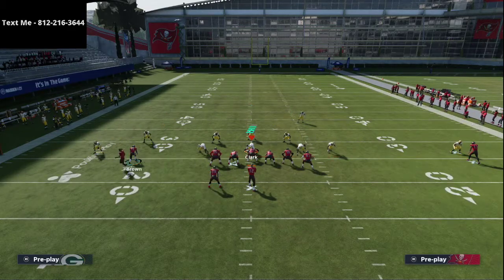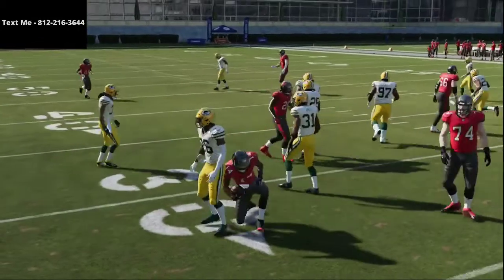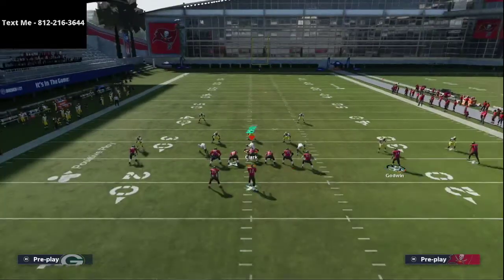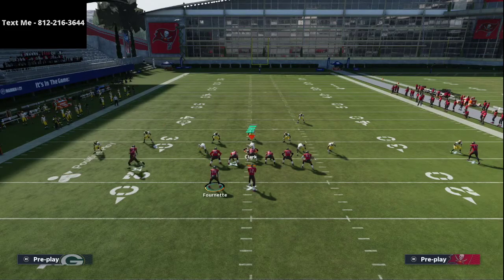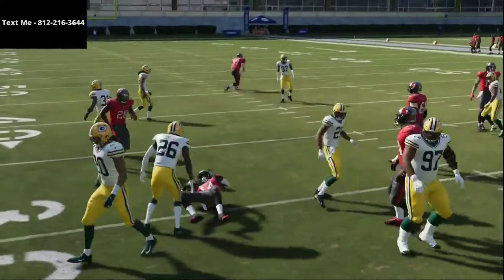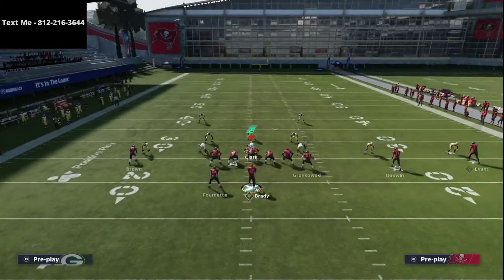Another snap option involves hard flats. You'll see that the running back typically takes the hard flat out of the way so you can be effective. Honestly, the wheel route or the swing route are actually better than the table route because they pull the flat defender much earlier, letting you hit that route quickly on time over and over again. It is one of the most effective routes in the game.